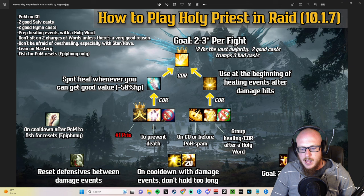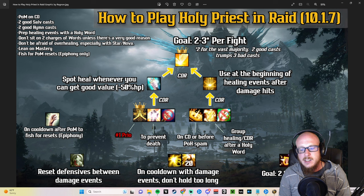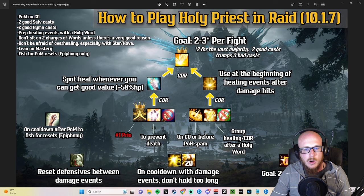I spent some time making this rotation graphic — I hope it's something you can look back at as a helpful reference. Holy Priest is all about cooldown reduction. I've split the graphic into three rows based on cooldown. I want to start in the middle with your workhorse spells — your Holy Words. These are going to provide a lot of your healing and it's very important to be pushing them. This is where the majority of your attention is going to be placed.